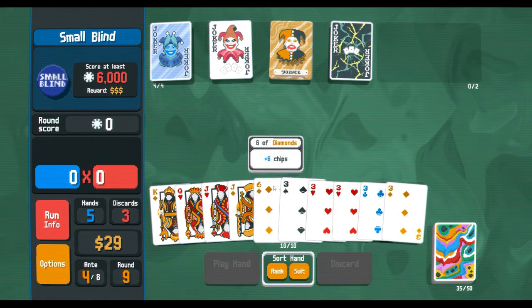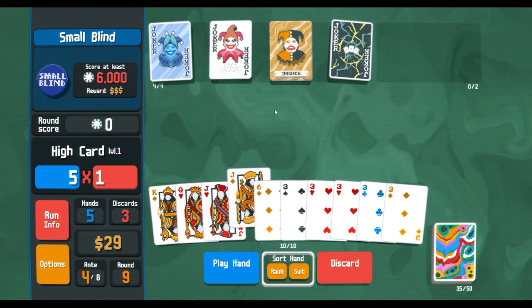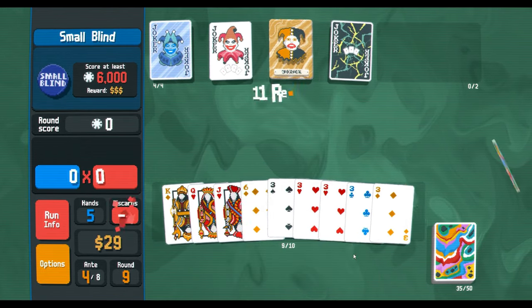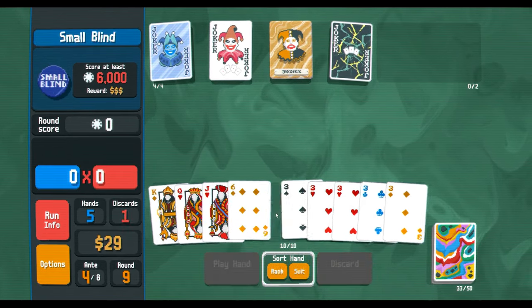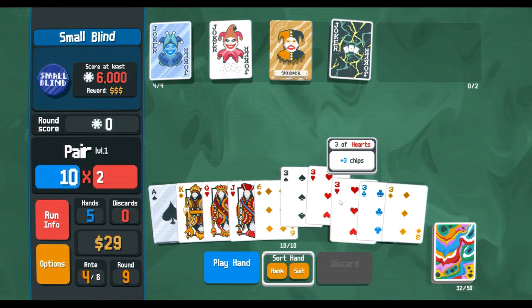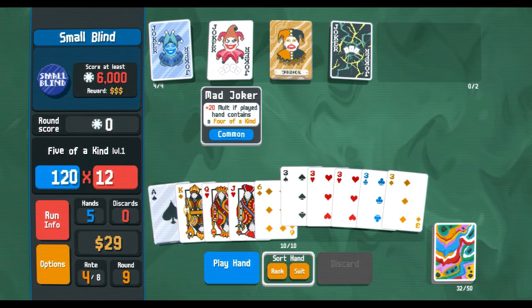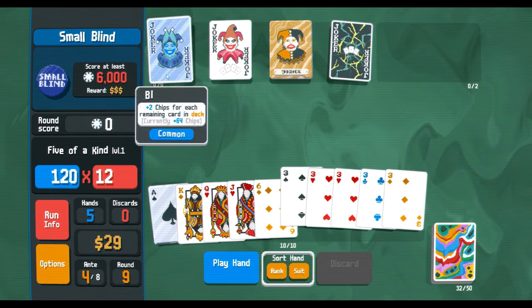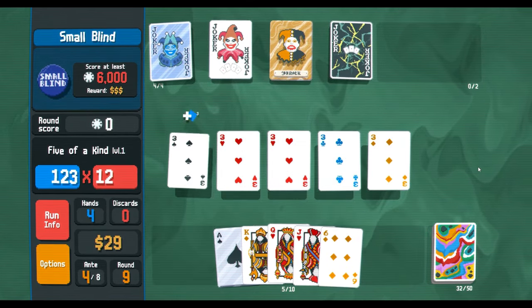I guess now what I want to do is... yeah. Here's the thing — Yorick doesn't matter how many cards you discard, it just matters that you're discarding. Now we got five of a kind — we're gonna get the 20 mult and also get 3x mult, so this should carry us. Plus 64 — yeah, we're good!